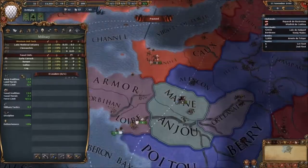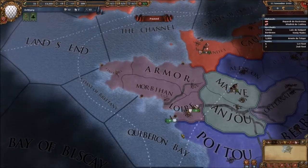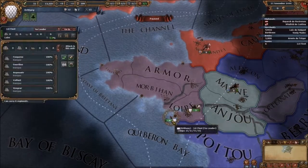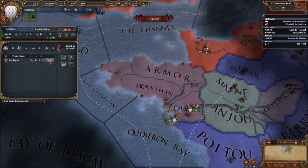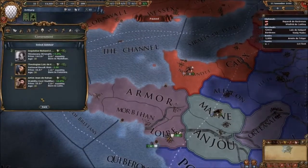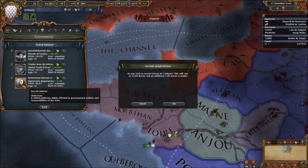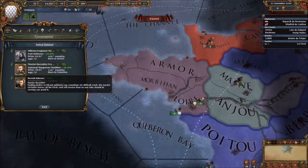One of these navies is going to be our transport. I'm going to delete that one because I don't have a use for it right now — I don't want to be spending more money than I have to. The other one can be our trade ship. We are going to start using gold soon if we're not careful. National manpower would be a good advisor — we can get an army going.